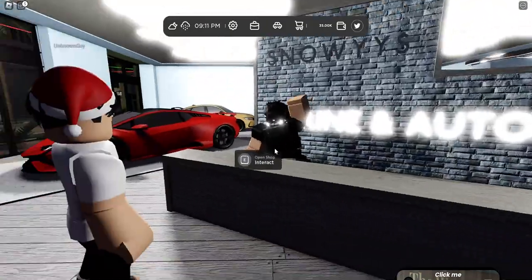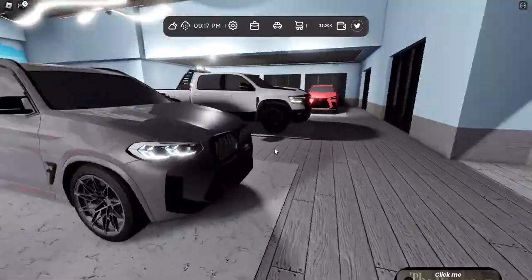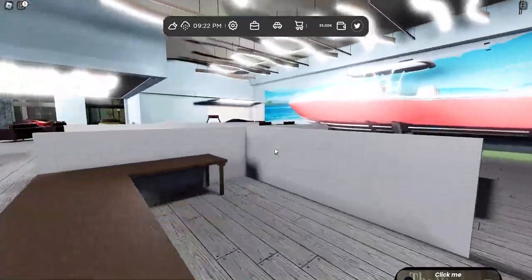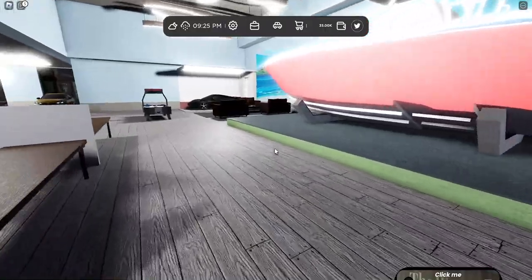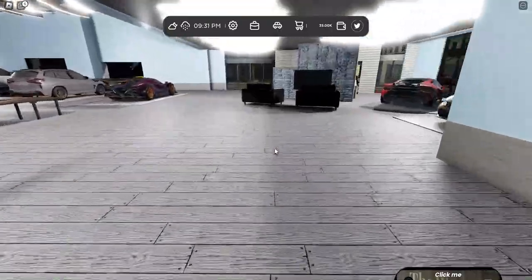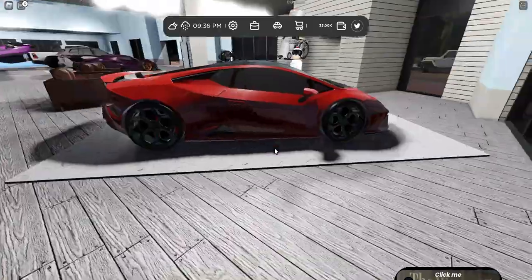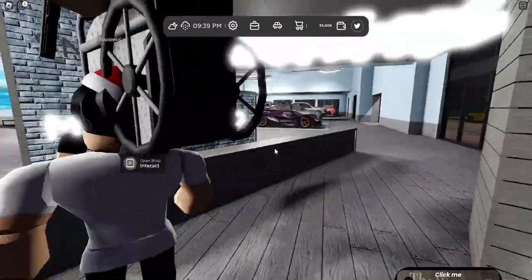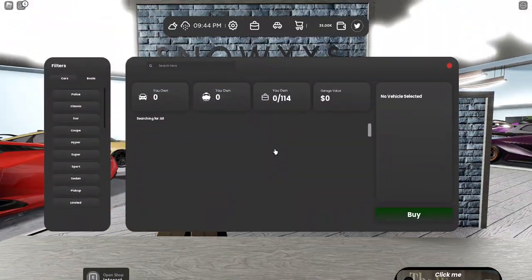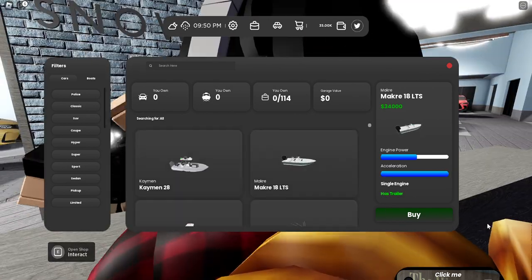There's a person over here — before we go talk to him let's see what they have. They have a lot of nice cars for sale, even boats. Okay, not bad. This looks good — let's talk to this dude over here. So these are the cars I can buy in this game.